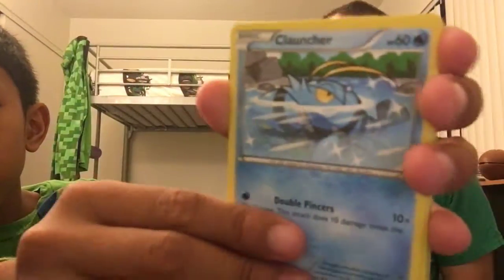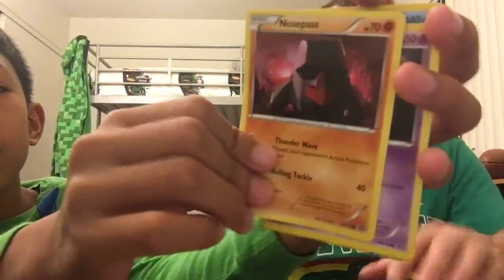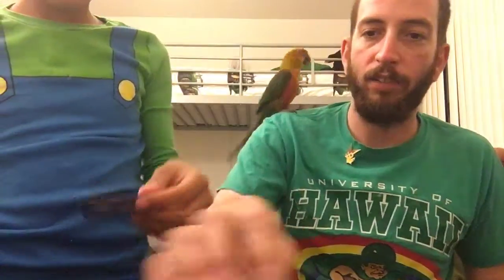Trainer, Cloncher, Cloncher, Chimchar, Nosepast, Litwick, Litwick. This guy gets all the glory - a Yanmega, evolution of Yanma. That dragonfly life though. Tell your friends if you guys like what we're doing and enjoy our pulls. We are doing a giveaway once we get 100 subscribers. We don't know what we're going to give away yet, but it's going to be cool - bet on it.